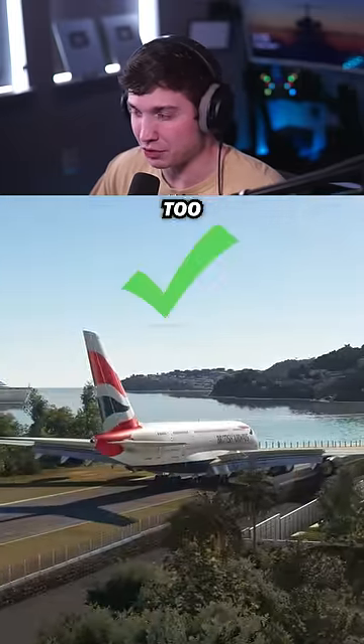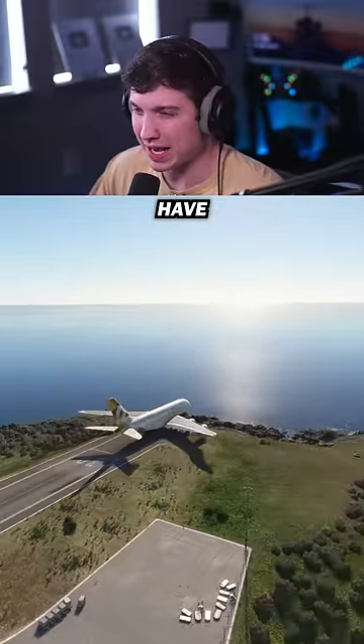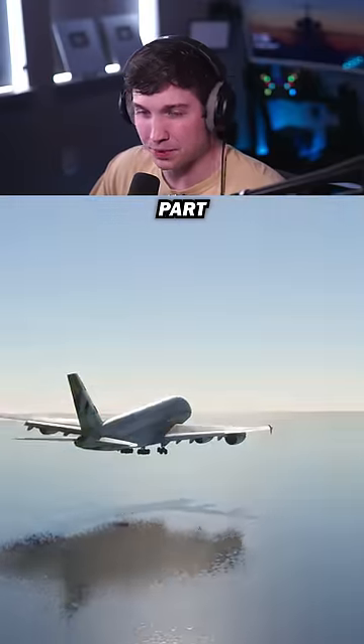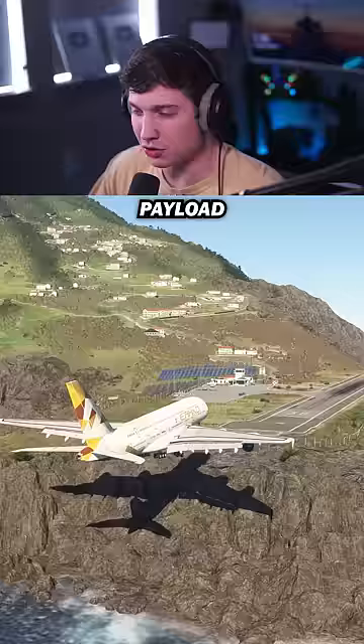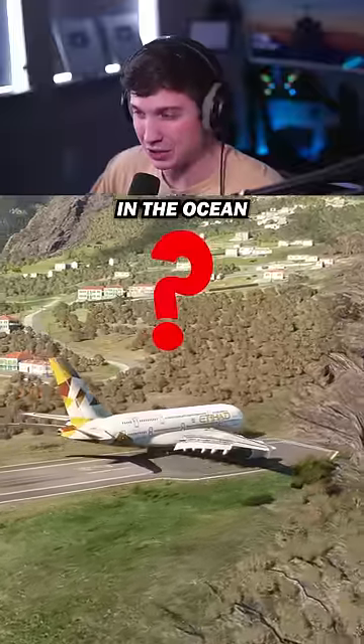Maybe the brakes and reverse thrust are a little too powerful. Finally, taking off and landing at Saba. For this takeoff, the max weight we can have is about 25% fuel and no payload, and we're still super close to the water there. But now for the hardest part — landing. No fuel or payload, of course, for this one. Rough touchdown, and at least we didn't end up in the ocean. But if I had to advise you, I'd say definitely don't waste your money on this plane.